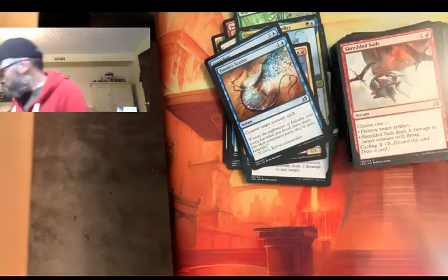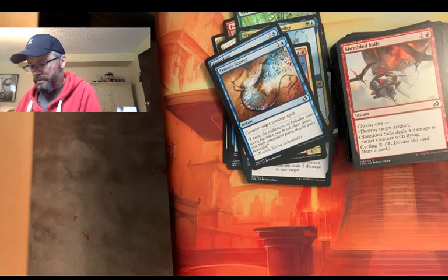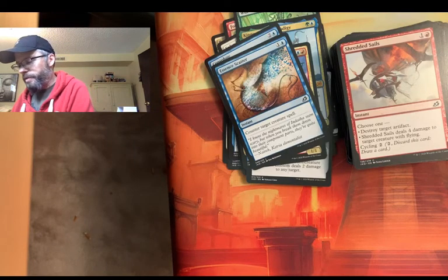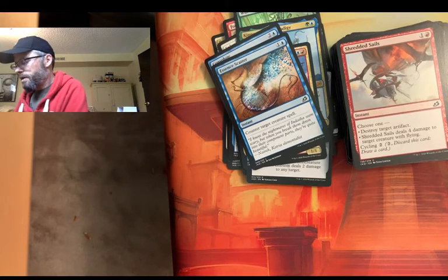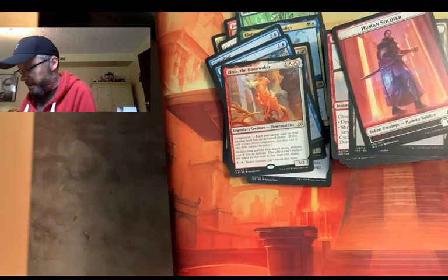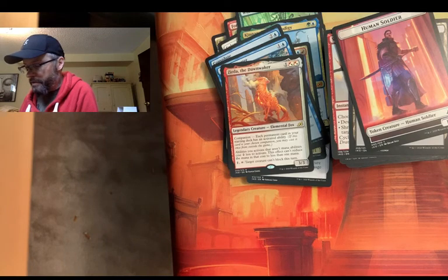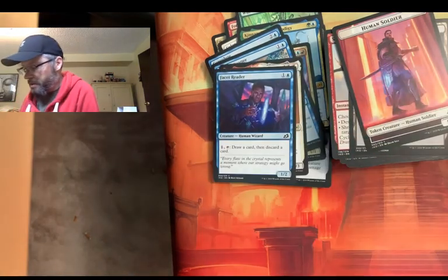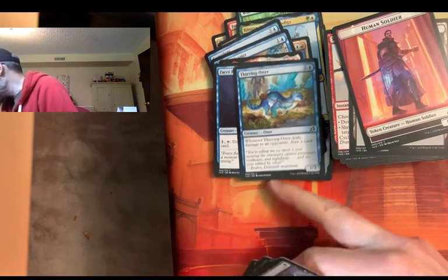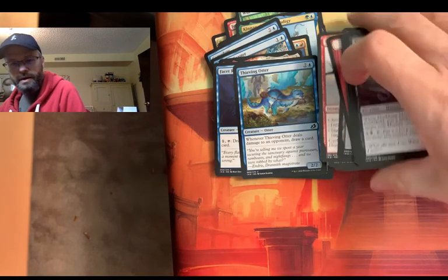Alright, one more. Human Soldier in a Swamp. Oh, another Keruga — non-foil. That's not so exciting. Let's see. Give me this Parcelbeast. Suffocating Fumes — that's after eating some burritos. Facet Reader — he's a looter, he's kind of cool. Feeding Otter — I always like these because they're just super annoying.